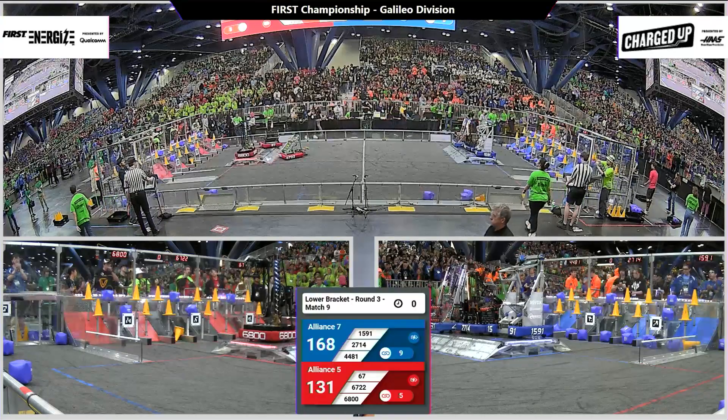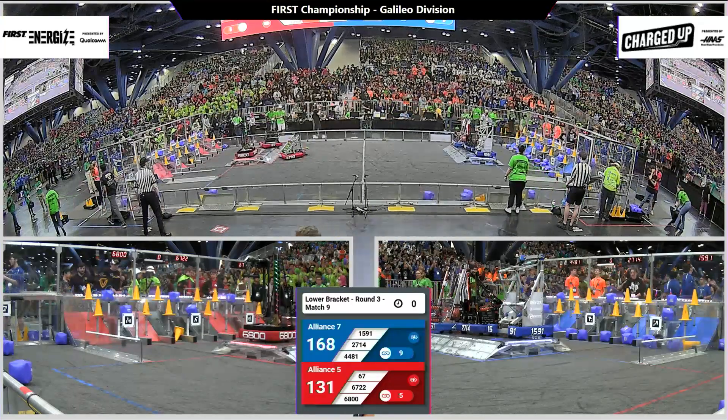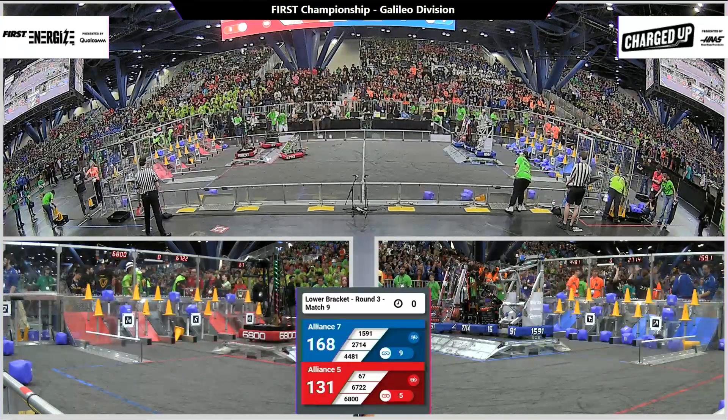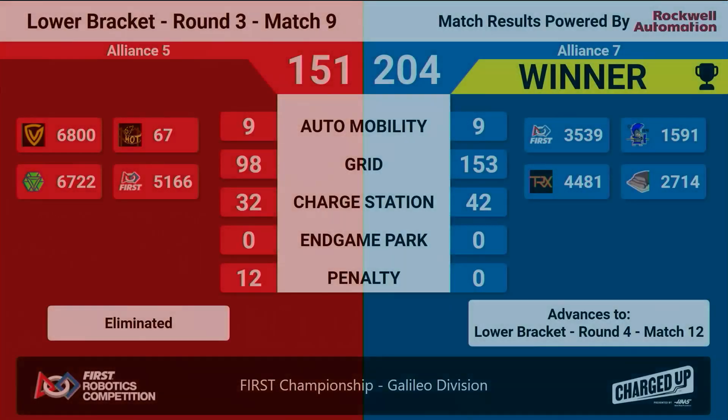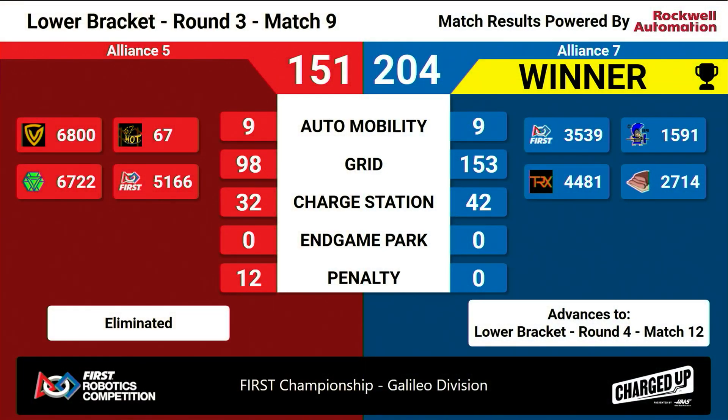Now all 3 blue alliance robots with 1 supercharged node. Red alliance bots docked and engaged — that's 2 of them. Blue alliance docked and engaged with all 3 robots, and supercharged. Blue alliance final score of 204. They had a supercharged grid at the end of the match with 3 supercharged nodes. Red alliance with a score of 151. With that victory, the blue number 7 alliance will advance in the lower bracket.